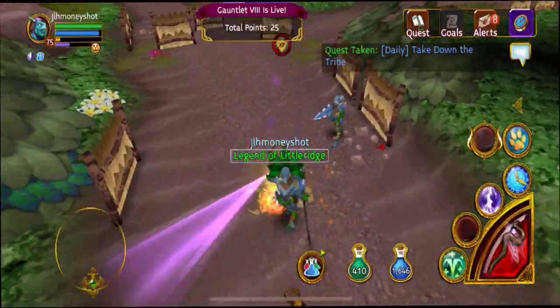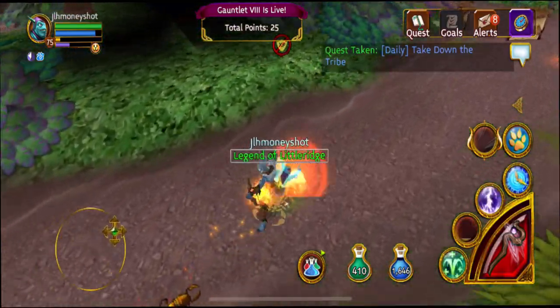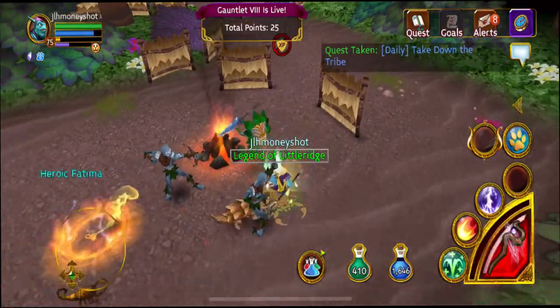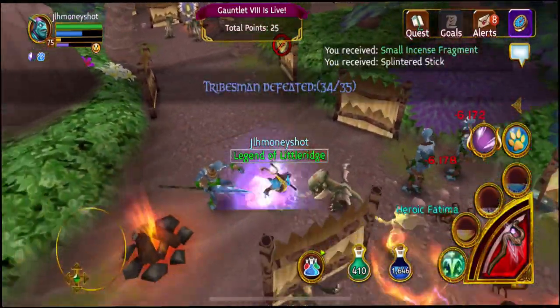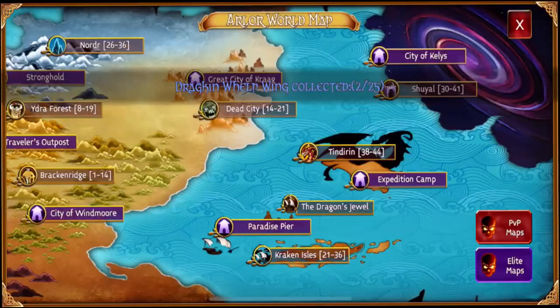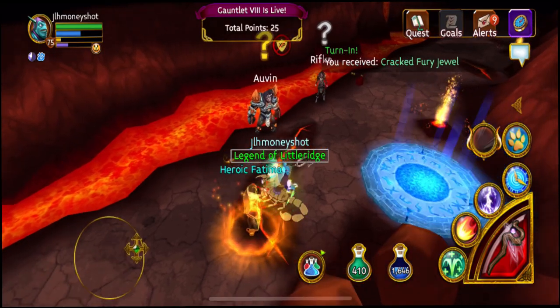The 30-minute timer is really important when it comes to your XP boost. If you use your XP boost to turn in all your quests, then log out — when you log out, your timer for the XP boost doesn't go away, it stays until you log back in. So you can log in the next day, finish all your quests within 30 minutes, and turn in two sets of quests with one set of potions. It's a really good tactic.